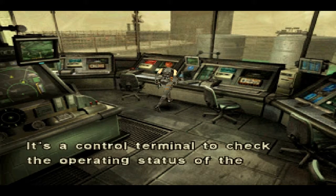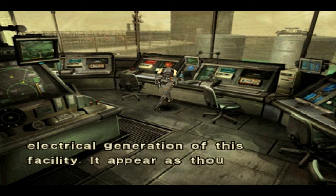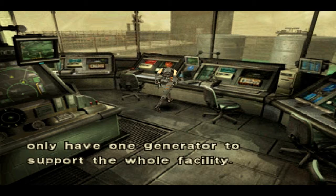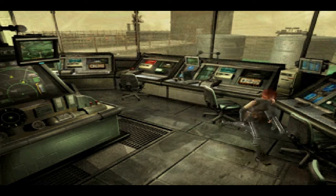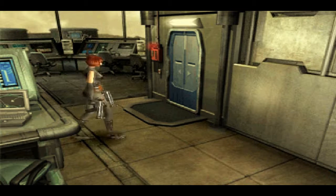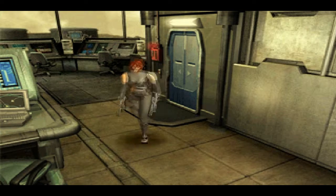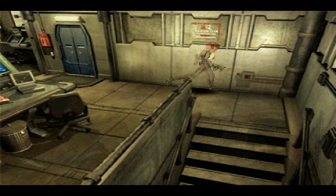I'm gonna go examine these control terminals here. It's a control terminal to check the operating status of the electrical generation of this facility. It appears as though they only have one generator to support the whole facility. That's impressive. We need the mechanic's ID card. We need to leave first — we can go open that box.